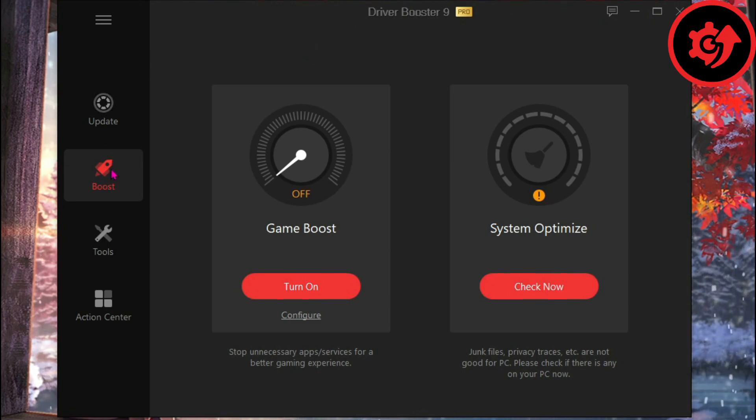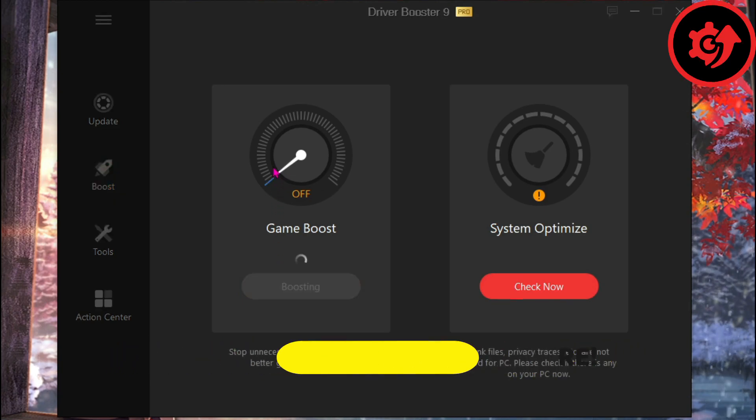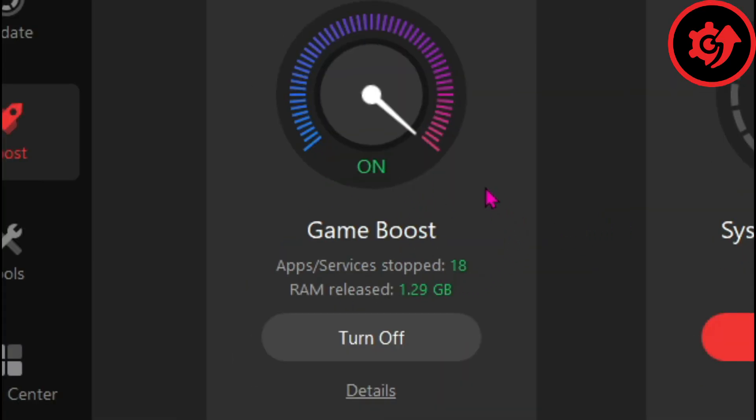Right below the scan button, you have the Boost feature where you can use Game Boost, which stops unnecessary apps and services for a better gaming experience. Just hit Turn On and enjoy better gaming in a single go.